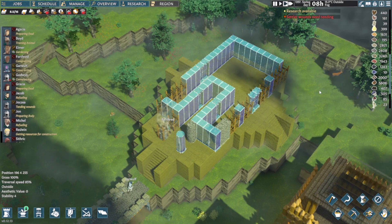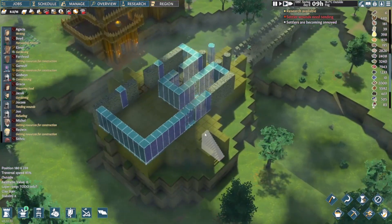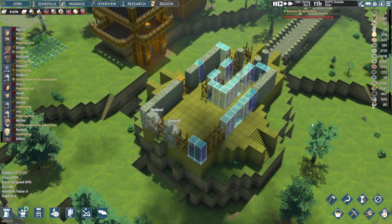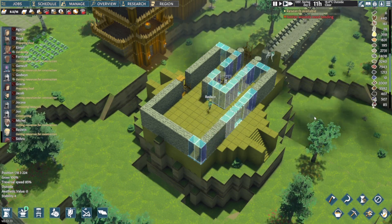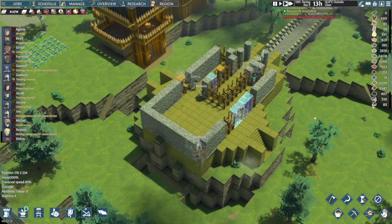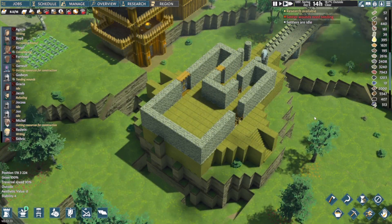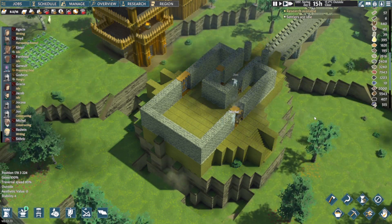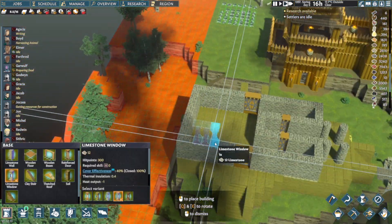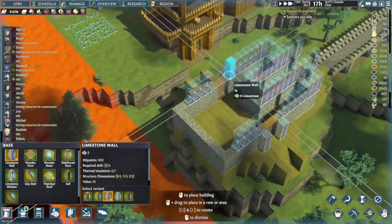This build was actually longer than the church build, mainly because of the foundation. There were incursions, and I had a dilemma with wolves getting inside the village. When they broke the door, I hadn't focused on repairing it, so the wolves went straight to the source of food — the settlers and my animals. Eventually my animals died one by one. I saved some, but I went from about 15 pets down to six or five. I'll get back to that number eventually.